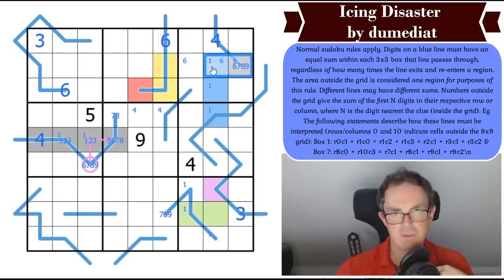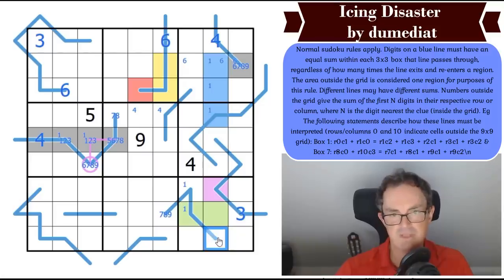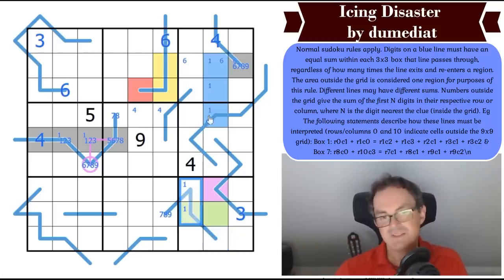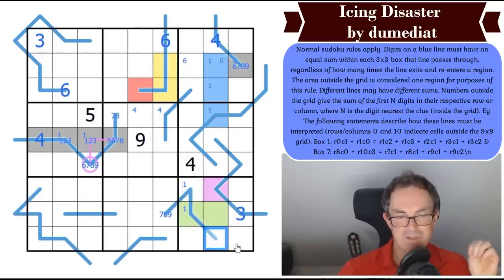If that cell were 6, this would be a 1-2-3 triple, and that doesn't feel possible — it puts so much pressure on the rest of the box. Oh wait, there's a 1 pencil mark in that cell already. So when I said there was a 1 here, it was true that there was a 1 in a domino, but I hadn't spotted the pencil mark. That's a slightly false premise.